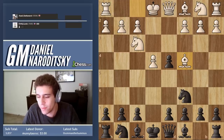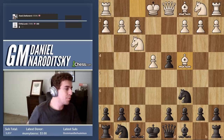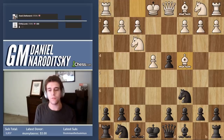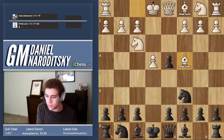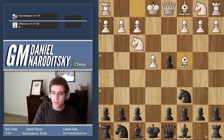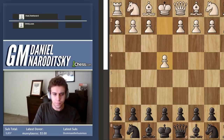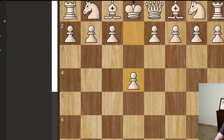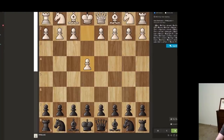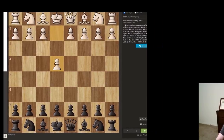You also need to understand you shouldn't be somebody who goes around every time you lose a game assuming your opponent is cheating. There is a big cheating problem and there are a lot of people who cheat, but most people are not. It's important that if you suspect your opponent of cheating, the first thing you need to do is go to the analysis tab and walk through the game with an engine.